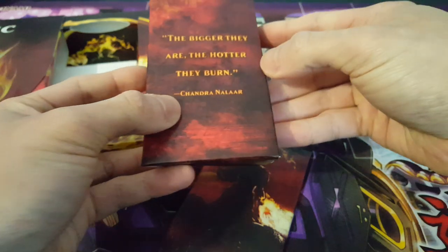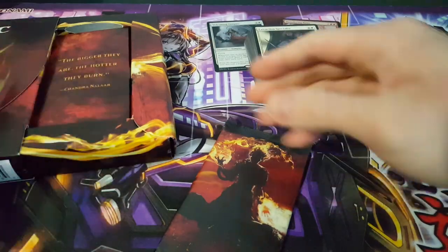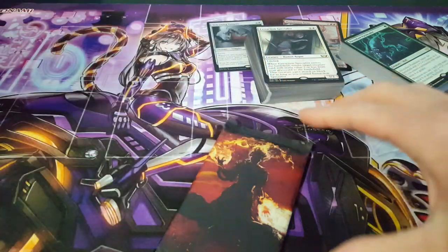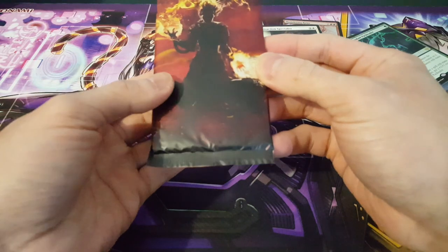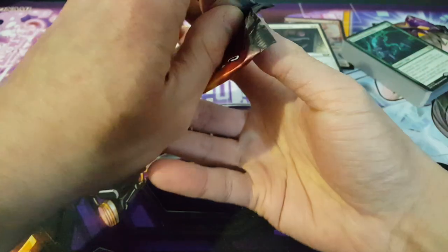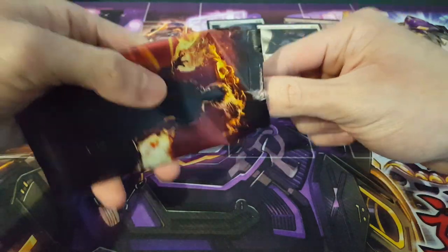I'm just going to detach this right here. You get a nice quote from Chandra: "The bigger they are, the hotter they burn." Very interesting. We could put that back and close this up — it makes a nice display piece. Otherwise it is just the packaging. We have our pack over here. Really excited to open this up. There are only eight cards, so not much, but they are essential reprints for this particular set. Just trying to be very careful about how I open this so that I don't damage the cards.